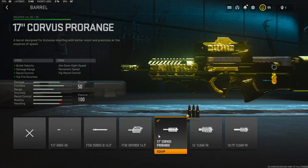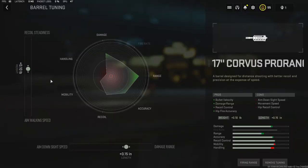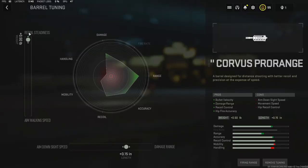Jumping into the barrel, I'm going to be using the 17-inch Corvus Pro Range Barrel. It adds bullet velocity, damage range, recoil control, and hipfire accuracy. Getting into the tuning, I added 0.50 to the weight to add a lot of recoil steadiness. I feel like the PDW struggles with recoil a lot, and it is going to be hard to control that recoil or to put on attachments that fully control it, so adding that will help out a bunch.